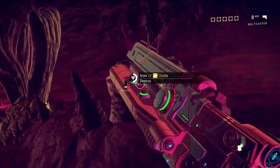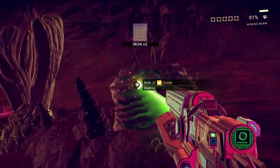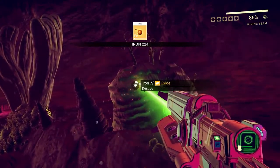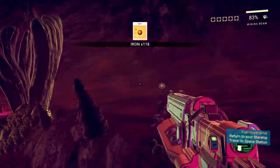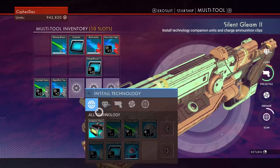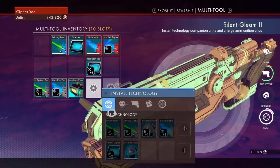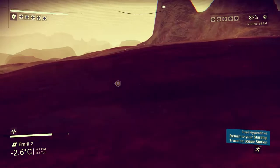It has 400 ammo. Just going to mine this iron — we'll get all of it and then probably throw away half of it. We can make the visor. Let's see what else we can make — we can add a boosted focus, which requires heridium. We have heridium right here.